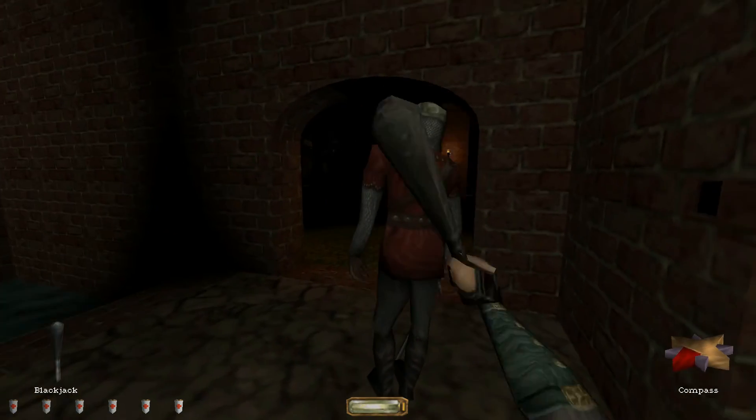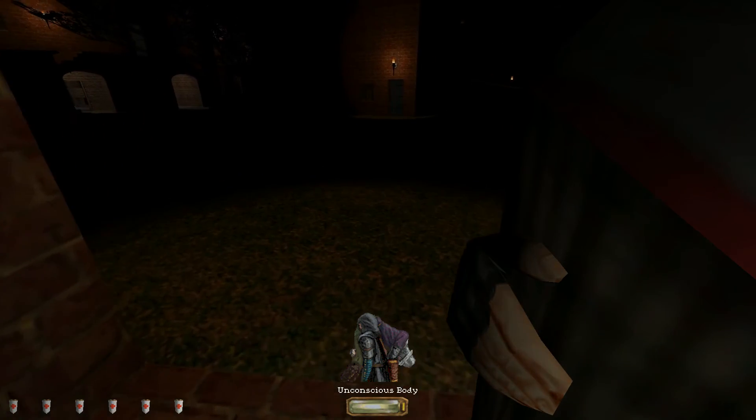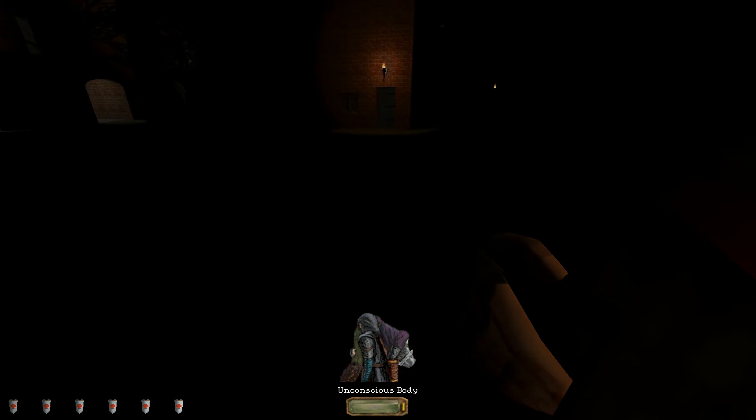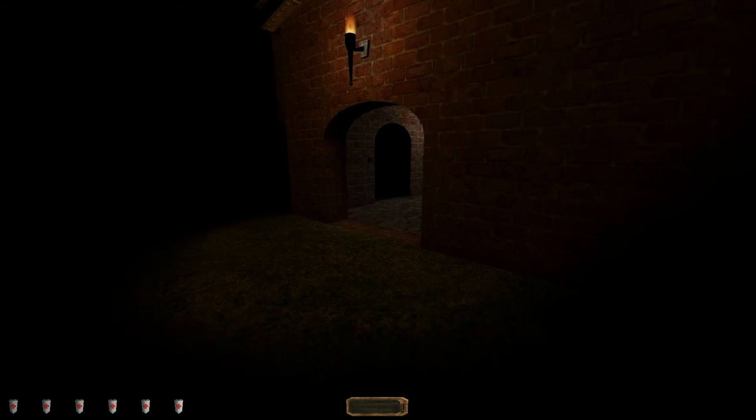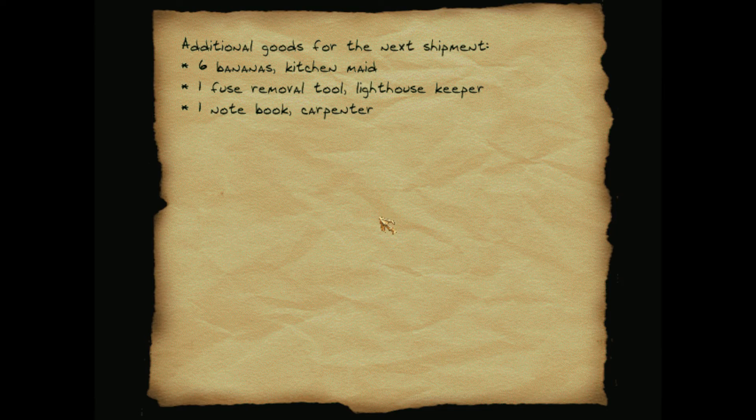Oh, I'm really a sportsman in disguise. I sure love football - you pat each other on the back and the head. I think that's how it works. No, I know that's how it works because I am a sportsman in disguise. Fooled you. Anyway, this is some sort of shipping thing, I guess. Additional goods for the next shipment: six bananas, kitchen made, one fuse removal tool, lighthouse keeper, one notebook carpenter.